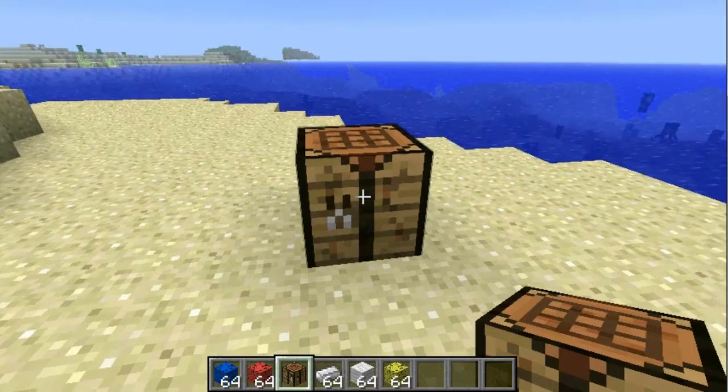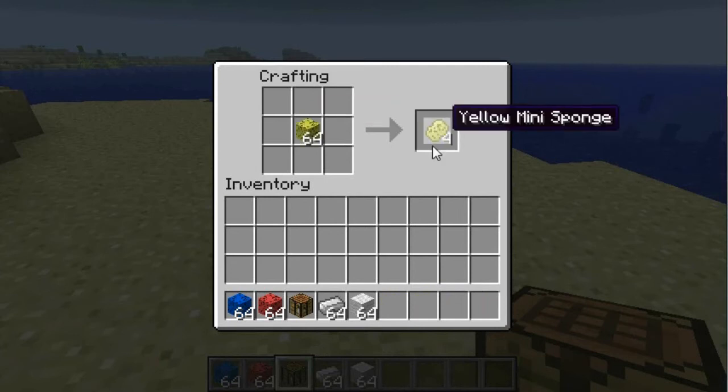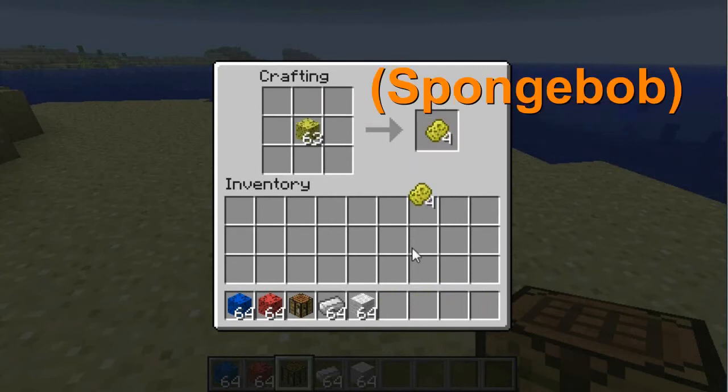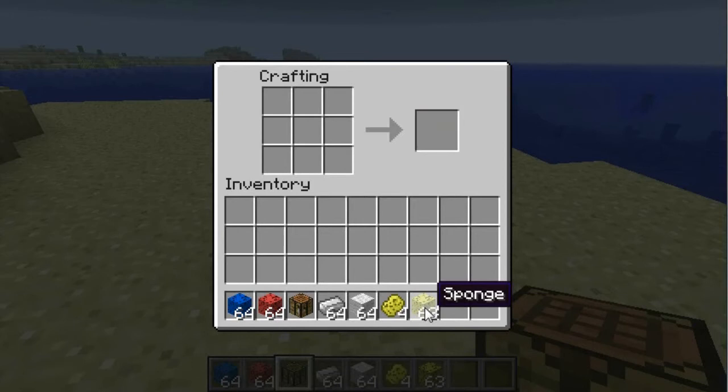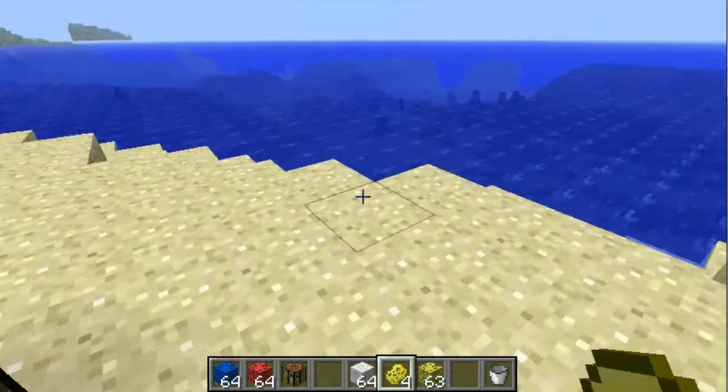I'm going to get some yellow sponges. The first thing you can make is a yellow mini sponge. It kind of looks like a kitchen sponge sort of thing — that's very unique. This is not like your typical sponge mod.